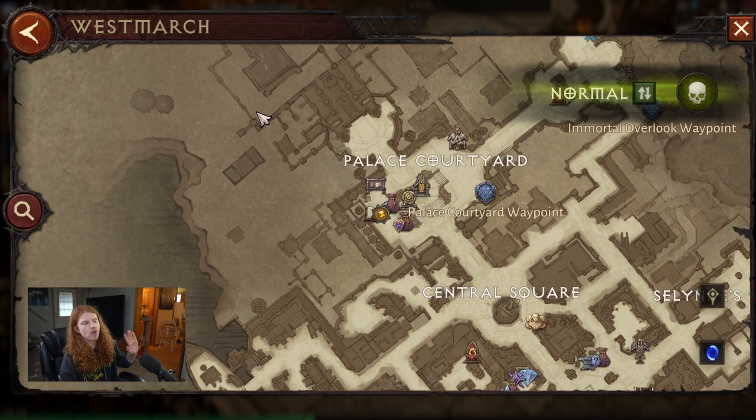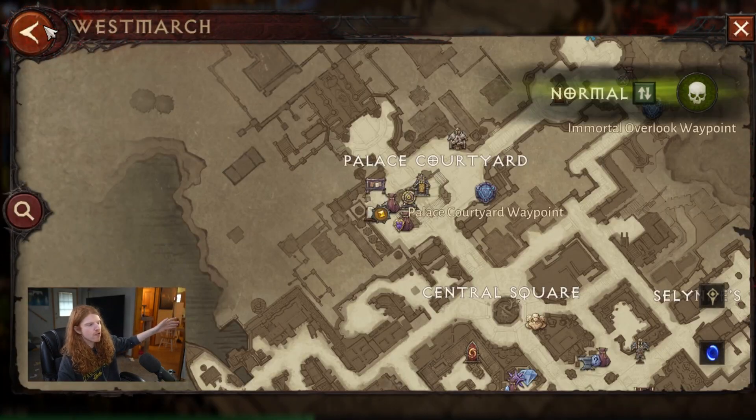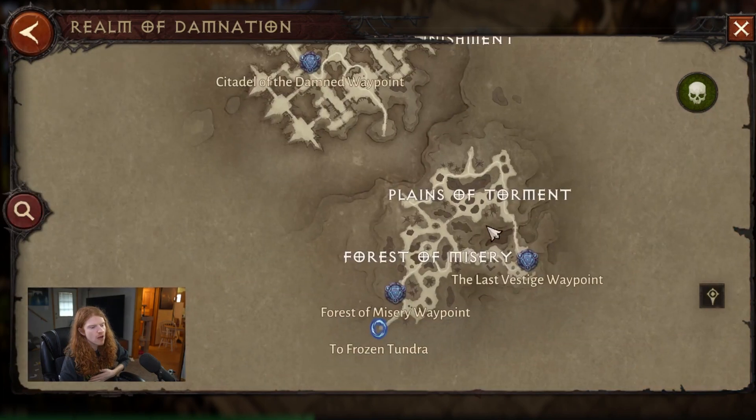Overworld farming is another method — just running a circle route. Find your favorite circle; for instance, the Realm of Damnation running the Plains of Tormant. The legendaries that drop from killing treasure goblins, white mobs, blue mobs, yellow mobs, and orange elites all do in fact drop legendaries and will have a chance to have invocations on them as well.